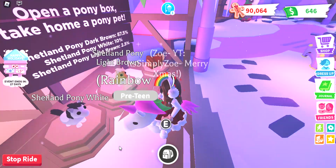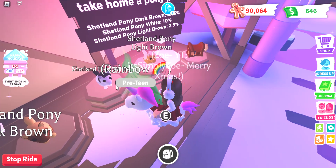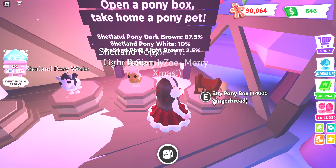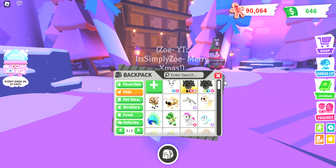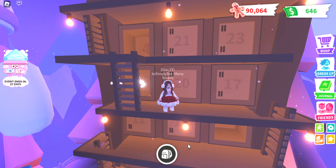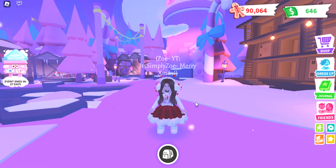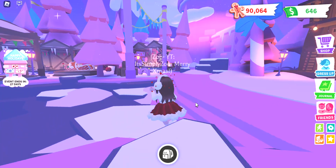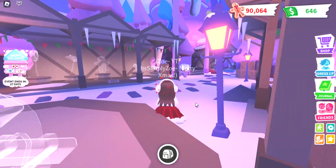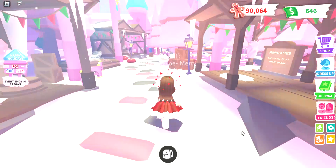Here are the new pets — oh my goodness they are so cute! Look at these Shetland Ponies! The Shetland dark brown is cute, and then the Shetland Pony white. So we have common, rare, and legendary. These are 14,000 gingerbread each. I also need to get my advent calendar — I didn't know you could teleport until yesterday. Also guys, make sure you subscribe to 'It's Simply Eden' — she's a Roblox friend who is super sweet and is making Roblox videos, so please check out her channel.